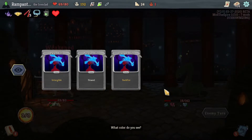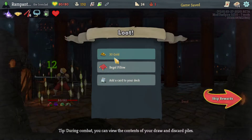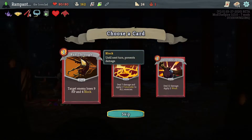Backfire — deal 4 damage and exhaust at the end of your turn. Affected by your own damage modifiers? No — are you kidding me? I have 4 strength. Regal Pillow — sure. Upgraded Thunderclap. Run Through — I really like some of the artwork. Target only loses 9 HP and 4 block. The wording here is very important: it's not 'deal 9 damage,' it's 'loses 9 HP.' So this is guaranteed to go through shields, through block. It probably doesn't scale with strength, though, so we're not going to pick it up.